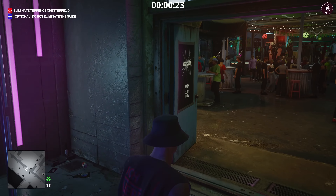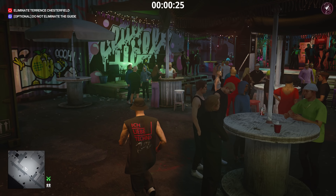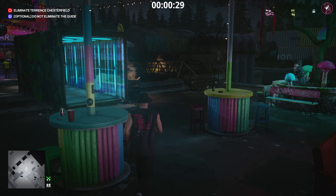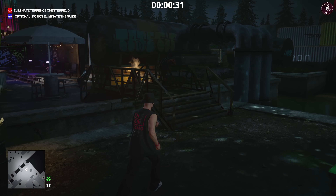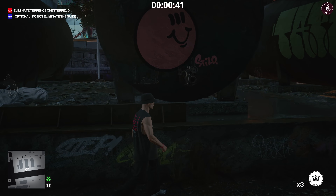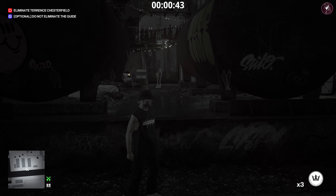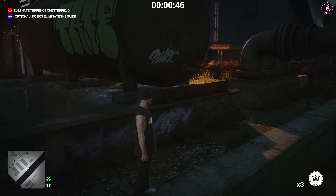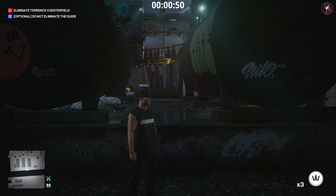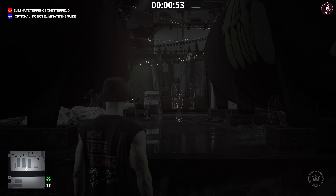We're going to make our way towards Terence Chesterfield, the Liability elusive target. We're going to follow the same method as the previous Elusive Tiger Arcade, except for the ending — we'll take a different exit. Come over to this area, take out a coin, and use instinct to see where the Liability is. He's right there in the middle, moving up the stairs. The idea is to push him into this little river.